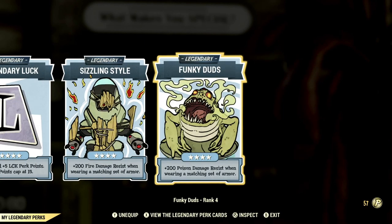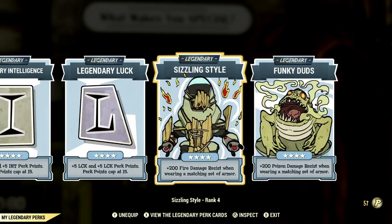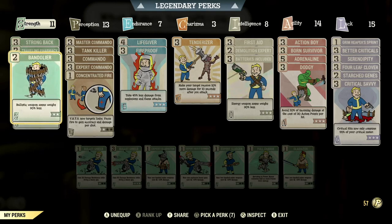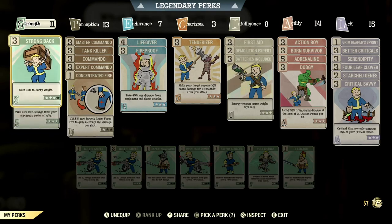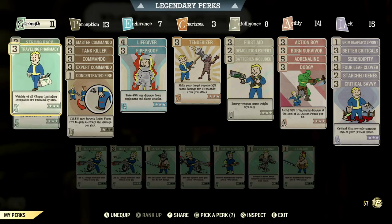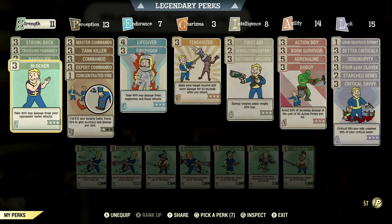These two are for my bloody build so they don't really affect this build — you could add two different ones if you want. For strength I really just have my carry weight perks, that's mainly what I use that for. I do have Blocker, but as a high health build you won't really need it because you won't be worrying about getting one-hit KO'd.